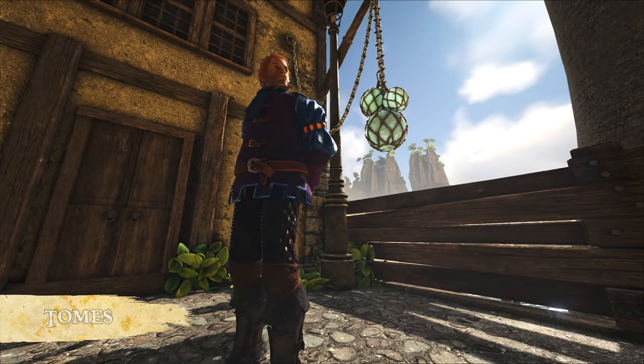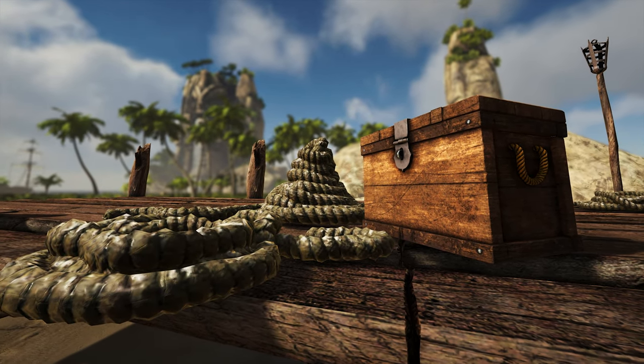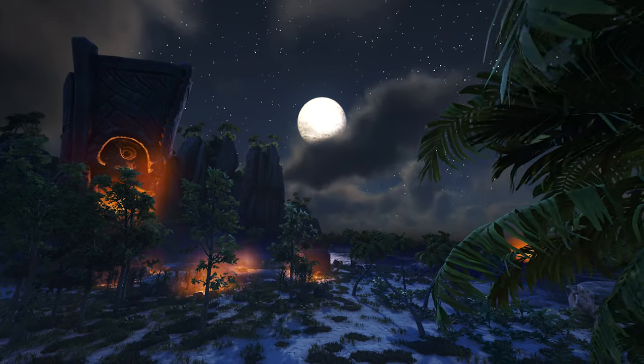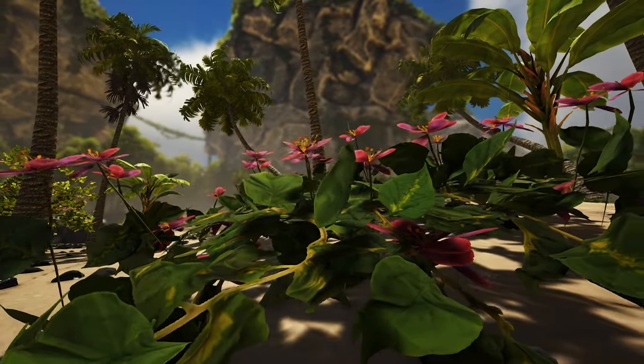Next, let's talk tomes. We've lowered the cost of tomes pretty much across the board, and we've also added unidentified tomes to the world, which can be appraised like you would any other unidentified item and used as normal. These tomes, whilst a bit rare, can be any tome in the game.